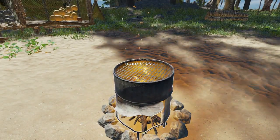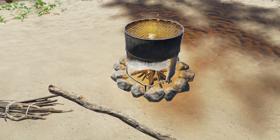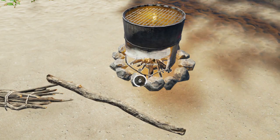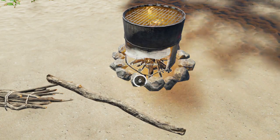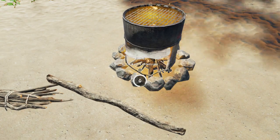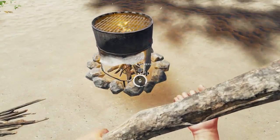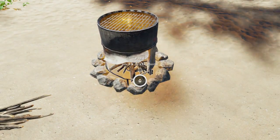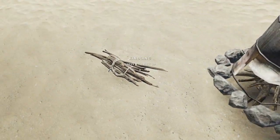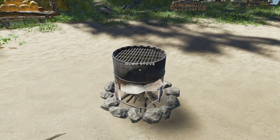I've seen a few comments on other videos asking about how to refuel or restart the hobo stove. The little fire meter at the bottom will show you how much fuel you still have, and once that runs out the fire will extinguish. All you need to do is pick up another wooden stick, hover over it and refuel. You can also hold U to turn it off, and you can always start it back up with the kindling like I showed at the start of the video.